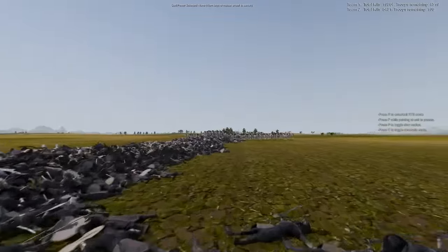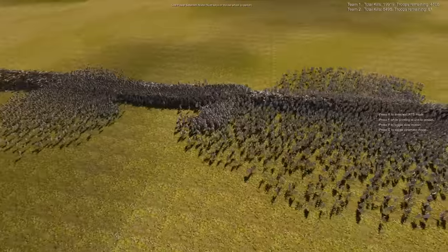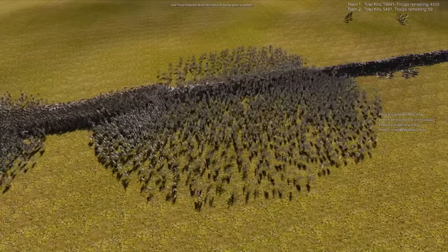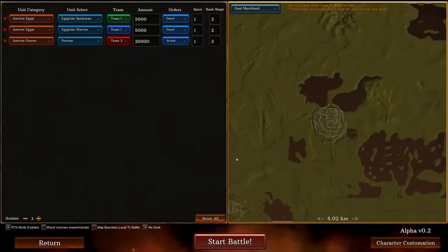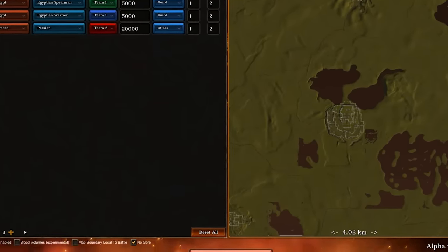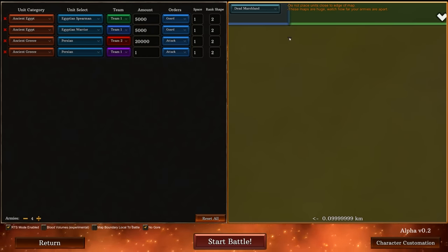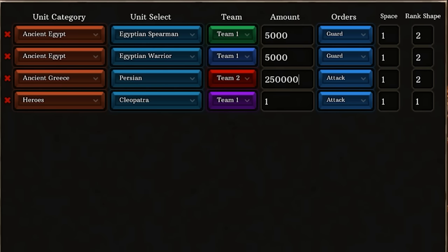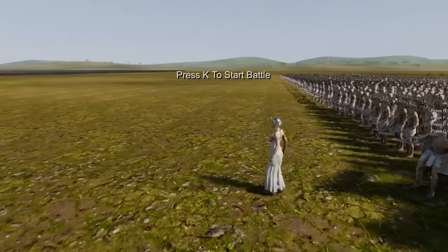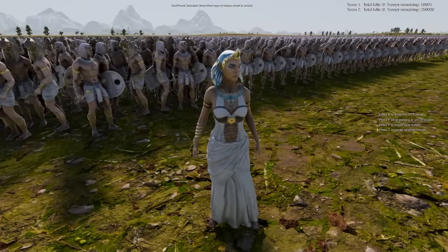The cooler-looking guys aren't necessarily the best units. But there is a new boss unit, a new special unit joining the Egyptian army - and this is a nice proper UI update. Down here is the singular unit: we're going to put her - yes, Cleopatra - versus 250,000 Persians. Here she is. I don't know what her powers are going to be, but she's not holding a weapon.